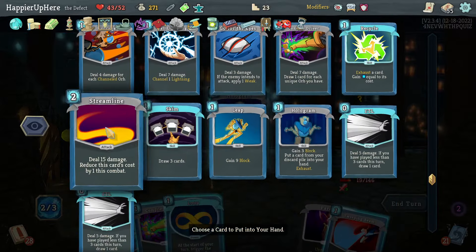This is tough — I want to defend too. Reinforce Body would be enough, or I could get a bunch of frost orbs: six plus 15 is 21. Cold Snap, Cool Headed, Loop — not quite. I have two Buffers so I'm only losing one. Another 21 damage — and another Creative AI.